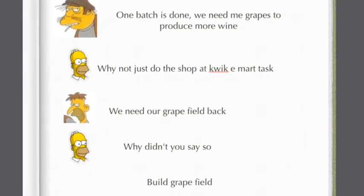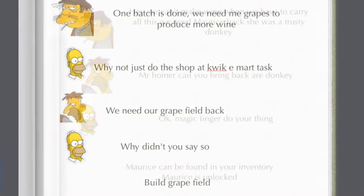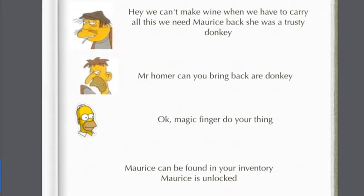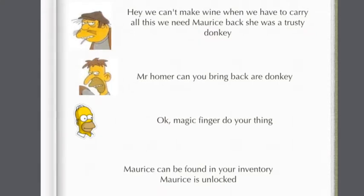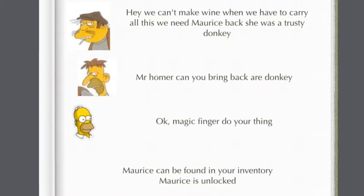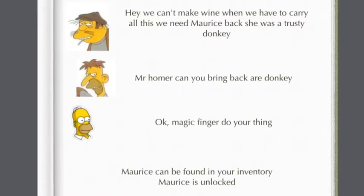After maybe a couple of tasks at the grapefield, we have our third-to-last task. Caesar says: 'Hey, we can't make wine when we have to carry all this. We need Maurice back — she was a trusty donkey. Mr. Homer, can you bring back our donkey?' Homer says: 'Okay, magic finger, do your thing.' Then Maurice can be found in your inventory and you can place Maurice down. After that, there should be two tasks — Caesar guiding Maurice and Ogaloon feeding Maurice — and then maybe one more where they serve time for kidnapping Bart. And that should be all the tasks.